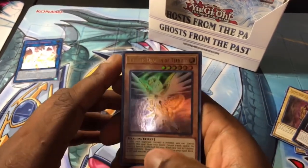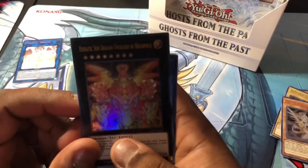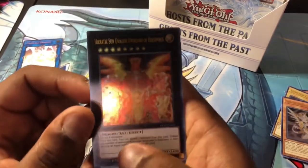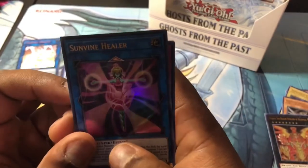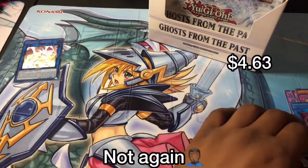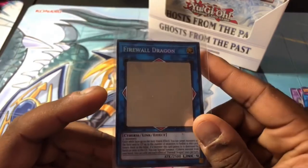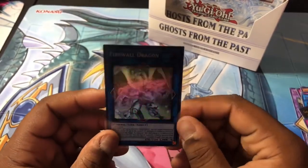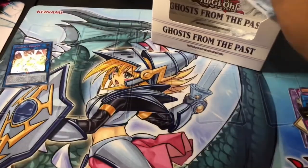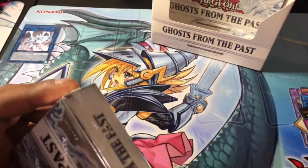All right, so we also got Heriatic Dragon of Tefnuit, pretty cool. Heriatic Sun Dragon Overlord Heliopolis, pretty cool. Sunvine Healer, Time Thief Flyback, Galaxy Eyes Cipher X Dragon again. I don't know if I want to open another one — we got our first Ghost Rare! Of course we're gonna open all of them. I'm trying to do this as delicately as possible because I want one of these boxes for my display.